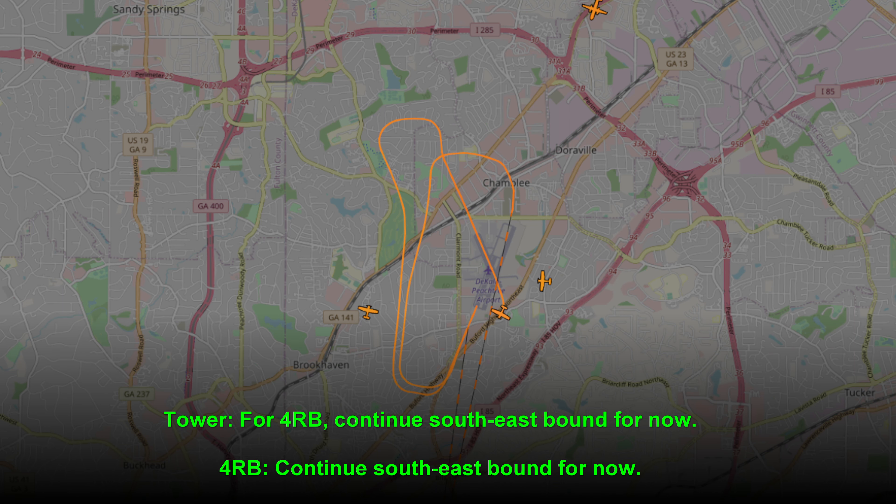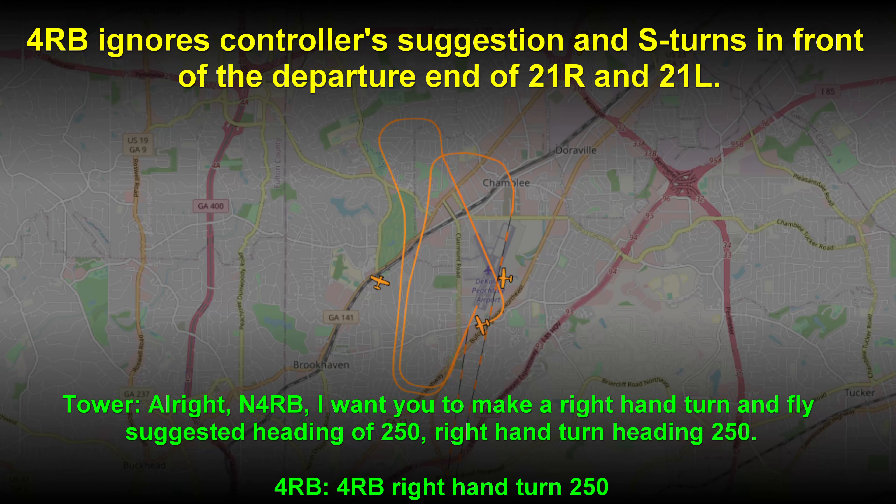3A, 4RB, continue southeastbound for now. 4RB, continue southeastbound. Number 4RB, I want you to make a right-hand turn to a heading of 250. Right-hand turn heading 250.